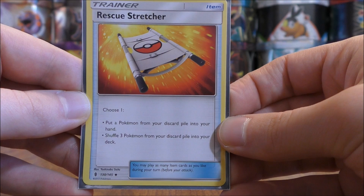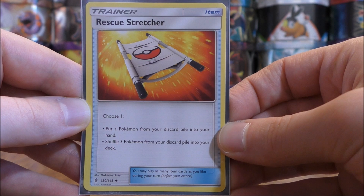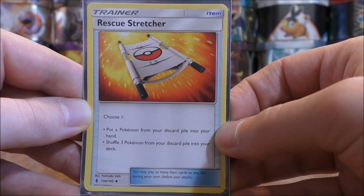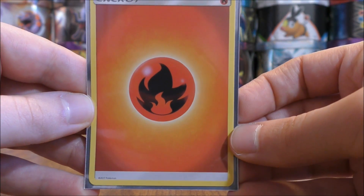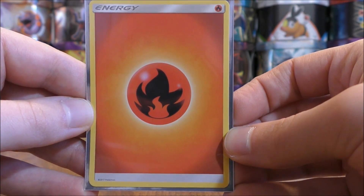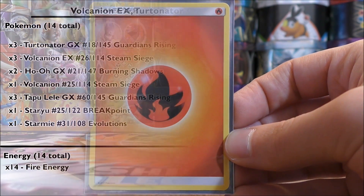The final Trainer card is Rescue Stretcher from the Guardians Rising set — I use one copy. You can either put a Pokemon from your discard pile into your hand, or shuffle three Pokemon from your discard pile into your deck. If you have Starmie or Tapu Lele in your discard pile, you can use Professor Sycamore to discard them and then get them immediately back with the first option. That's it for Trainer cards. I use 14 total fire energy — a bit more than some other decks, but many Pokemon in this deck require three or four energy cards to attack. Kiawe allows you to get four energy onto a Pokemon quickly, and you can discard several energy and then retrieve them from your discard pile.